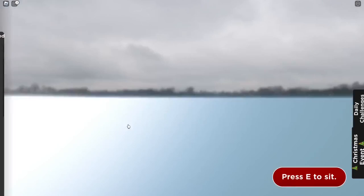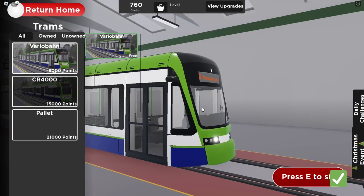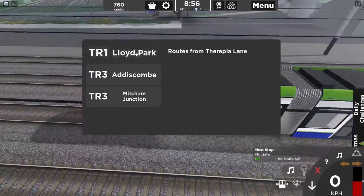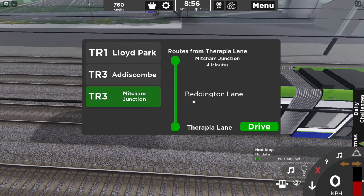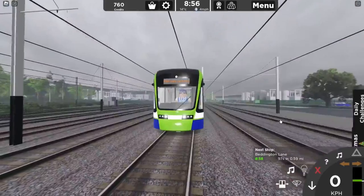Next up: trams. Trams cost between six thousand and twenty-one thousand, which is very expensive, but they get you 15 points for every stop you stop at. You've got a selection of two routes - one to Lloyd Park and one to Addiscombe - both returning to Mitcham Junction. We'll go to Mitcham Junction for today's example, and in theory at the end we should have 790 points.